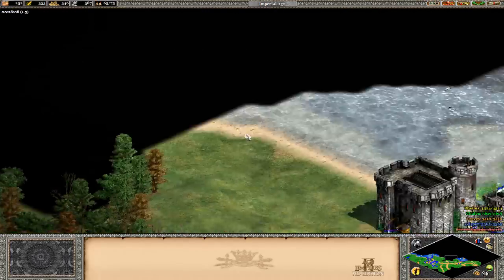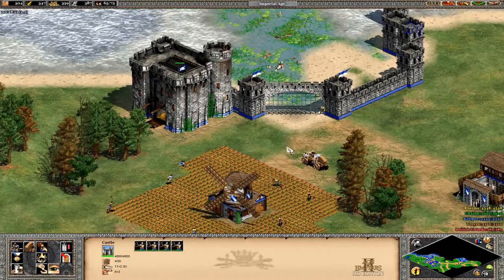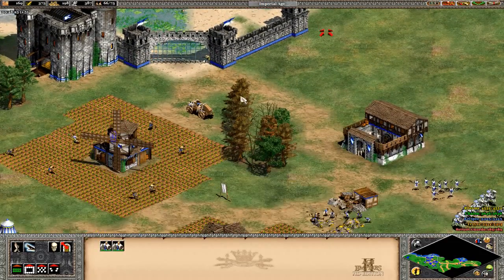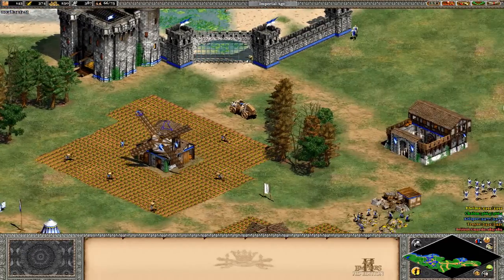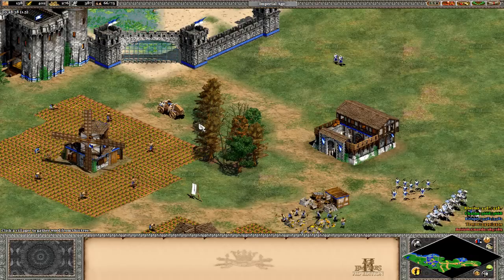We should be fine over there, so it's not really going to take that long. We're going to make another trebuchet. These were monks - I forgot where they were completely there for a second. So we're going to keep making that. For the Halberdier upgrade, you need 300 food and 600 gold, as I recall. So that is quite a lot.